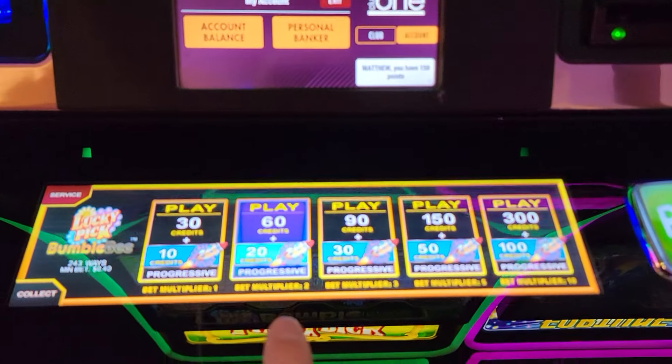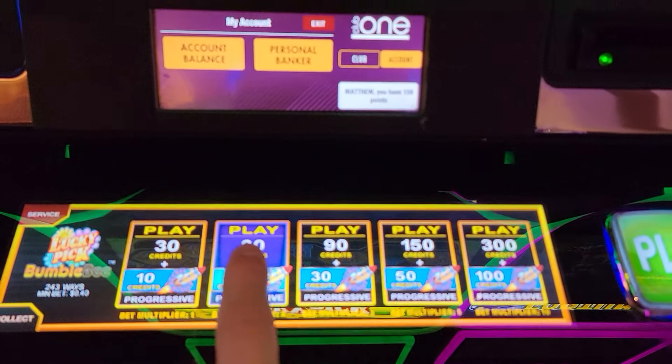So 60 cents goes into the base game, 20 goes into the rocket ship. This game having a rocket ship doesn't really matter in terms of taking money away from the base game — the money in the base game stays in the base game at 60 cents a spin. And you're putting 20 cents towards the rocket ship. The bottom progressive is getting pretty close, and someone's playing on the other side — this number keeps ticking up. I better get it before them.